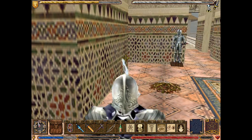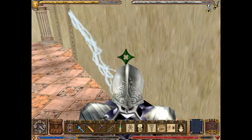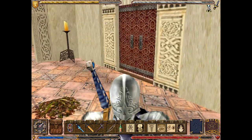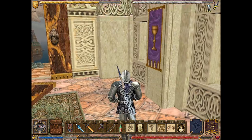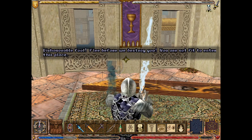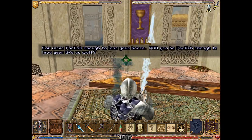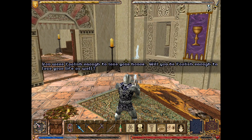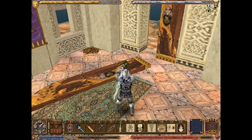You're going to say something, aren't you? No — I actually got past you! Ho ho! I'm happy for that. And there's nobody here, and nobody here either! Brilliant. Oh, there's you. This honourable fool! Flee before we destroy you! You are not fit to enter this place! You were foolish enough to lose your honour — will you be foolish enough to lose your life as well? And you're going to have at thee. Unfortunately for you, one hit is all that's needed.